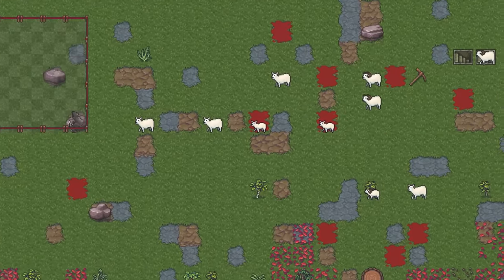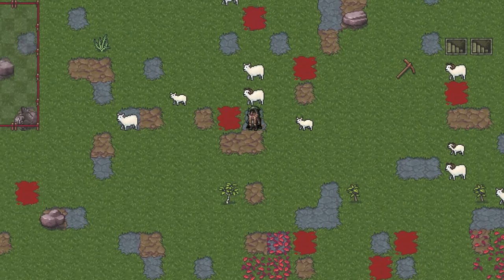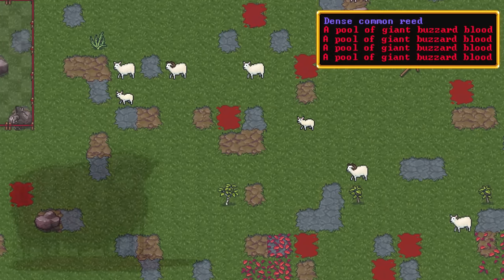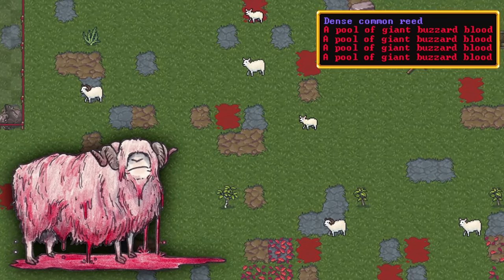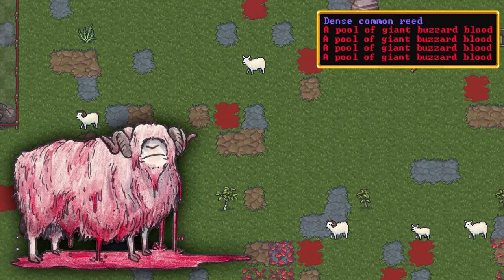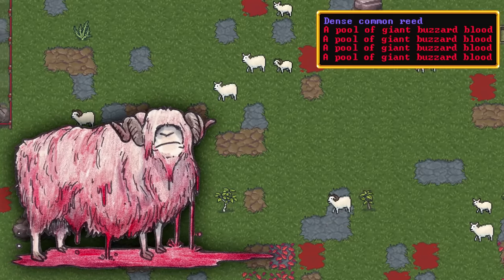And why the hell did all these sheep just spontaneously bleed? They were just kind of standing there and then that blood came off all over the ground. Having a look — okay, don't panic. It was just because it started raining, and that blood was giant buzzard blood. I don't know why they're all covered with giant buzzard blood — maybe there's a pool here that they were kind of wallowing in or something. It just got washed off with the rain. That's disturbing.